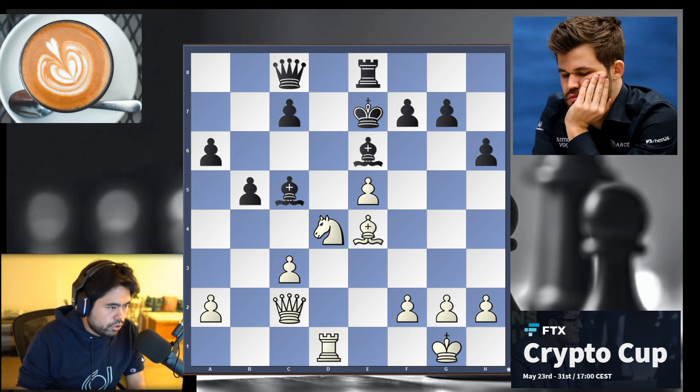The grandmaster class move is Bf3, played by Hikaru. He's retreating the bishop. But what is the idea behind that move? Well, you have two threats: first, queen h7; second, Ng6 check. You're taking advantage of the king being stuck on e7.